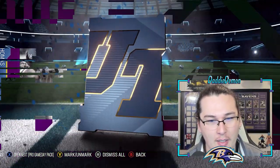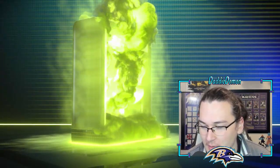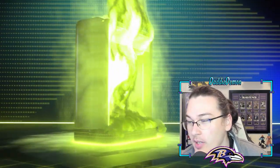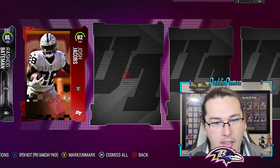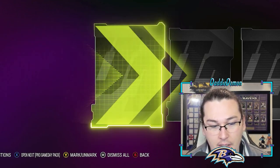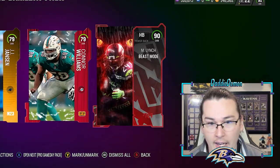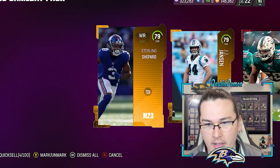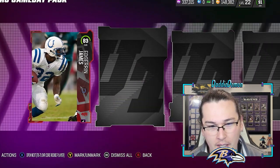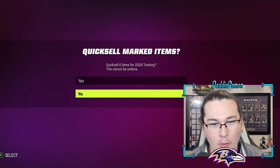I know Weapon X isn't 400k anymore, but 93 Weapon X out of a Pro Game Day pack — literally one of the last few packs — that's a good pull! Now I can be happy with this bundle, well until I get to the toppers. 90 LeVante David and 90 Beast Mode — 20k training out of that pack! 89 Joe Mixon — I haven't pulled that card in forever. That was the last pack — we hit 350,000 training off those Pro Game Day packs!